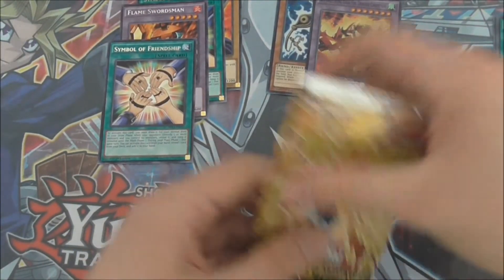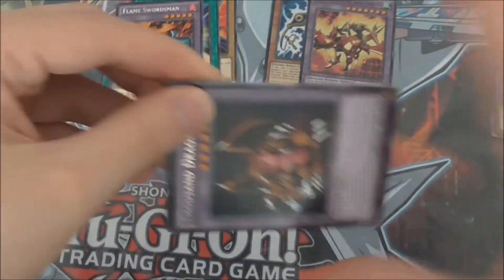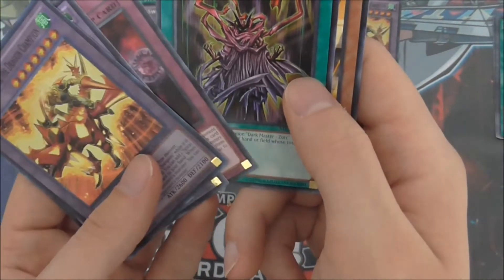And last pack — what are we going to get? It is a Thousand Dragon. Oh, and another Sky Galloping Gaia the Dragon Champion. Crush Card, Contract with the Dark Master and Exodius.